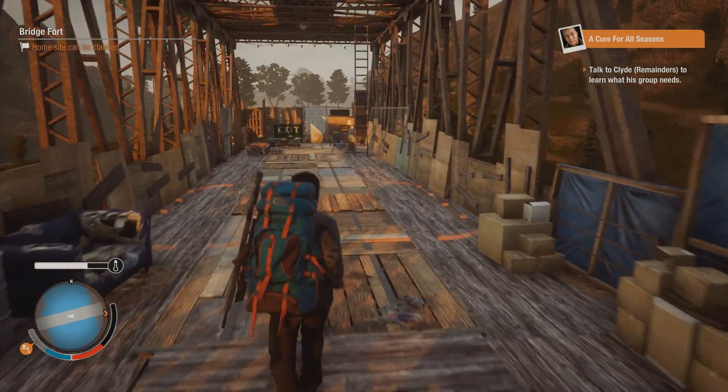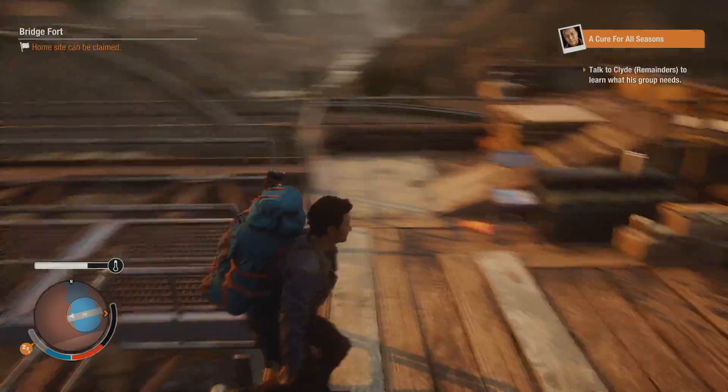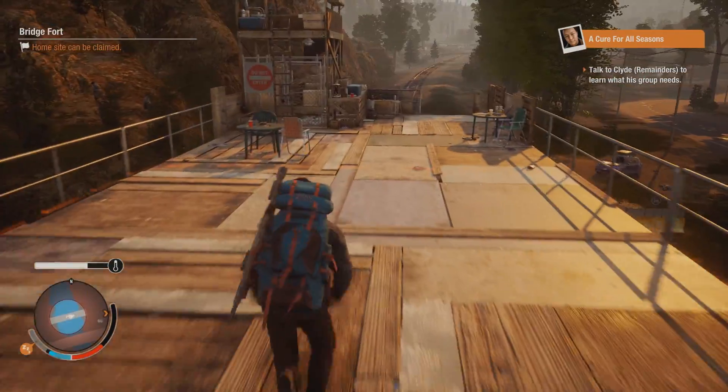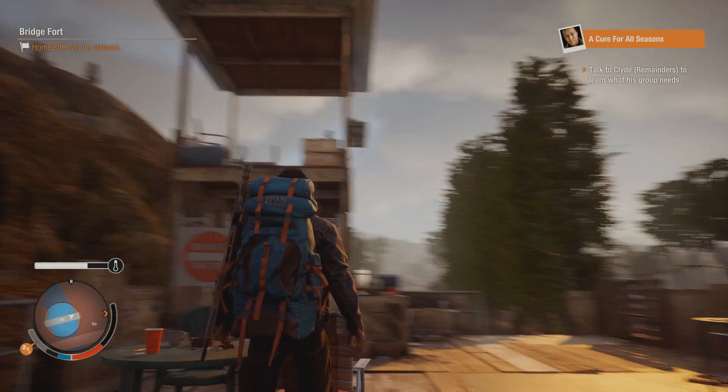First we have this really cool looking Bridge Fort. It's actually not part of the main bridge going across there, but it's one of the sickest looking bases I've seen in the game. It just looks really, really cool.